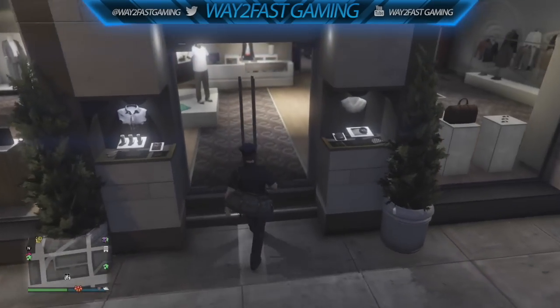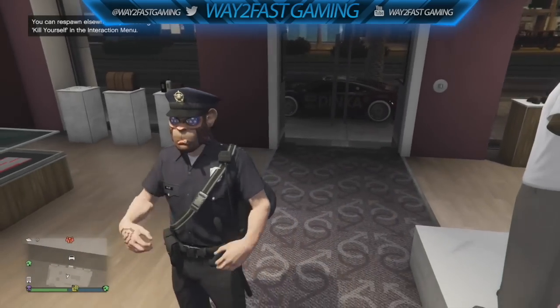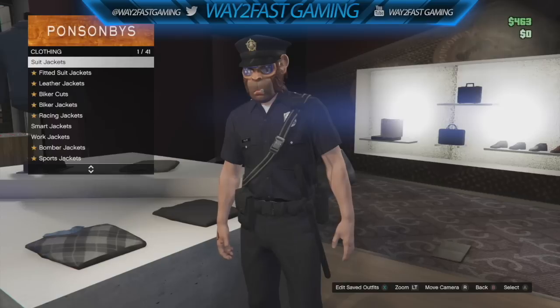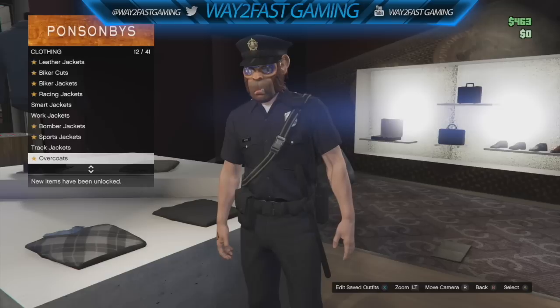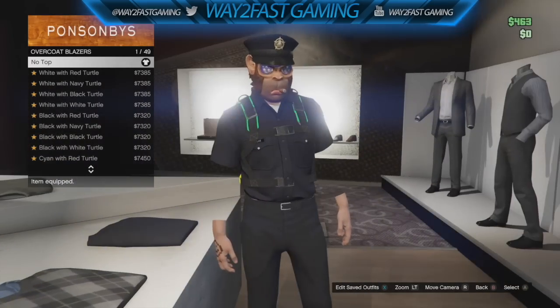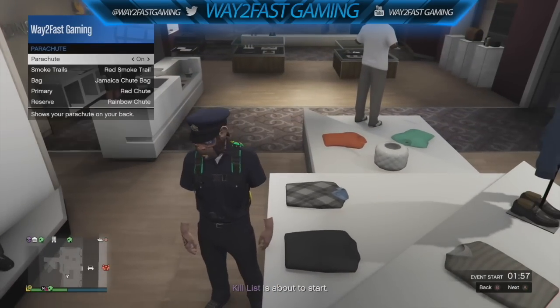Yes guys, it is working on Xbox One and of course the PS4 and PC. Now, what you want to do is come to a clothing store guys, and all you want to do is actually head to the top section. Now from here guys, you're actually going to go to overcoat blazer, which is under overcoats. Now you're going to go to no top. Once you click on no top guys, you will see that your arms actually do go 100% invisible.